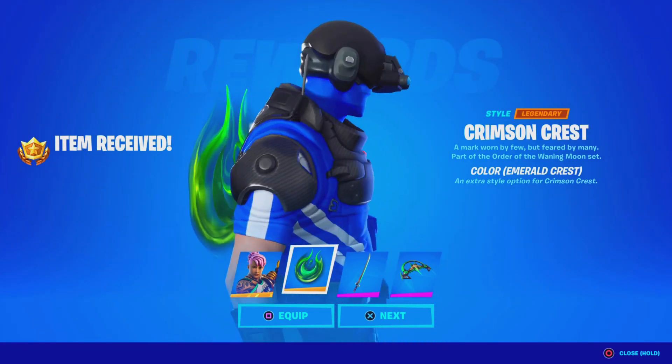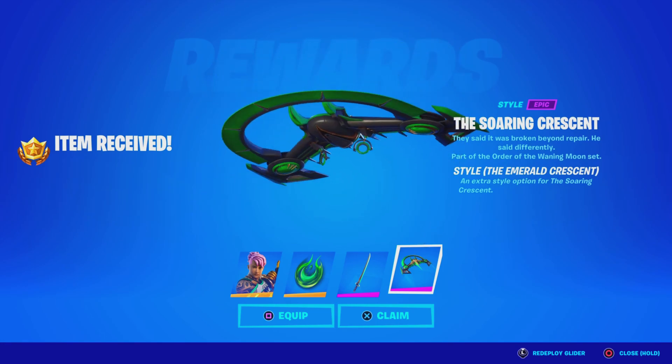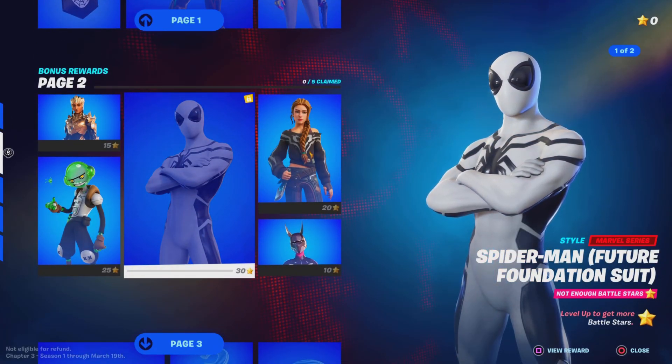Everything just looks so sick and amazing — take a look. We even have the pickaxe and all that, we also have the glider, it just looks so sick. Let me know what you guys think about these rewards, and now we're on to page number 2, trying to get Spider-Man here in Fortnite.